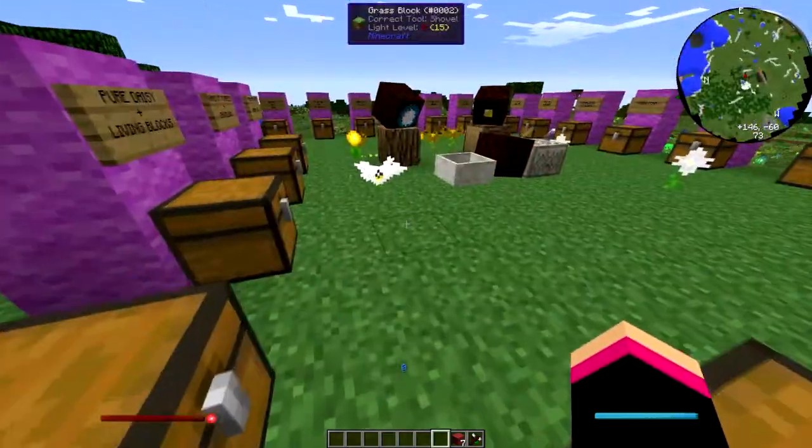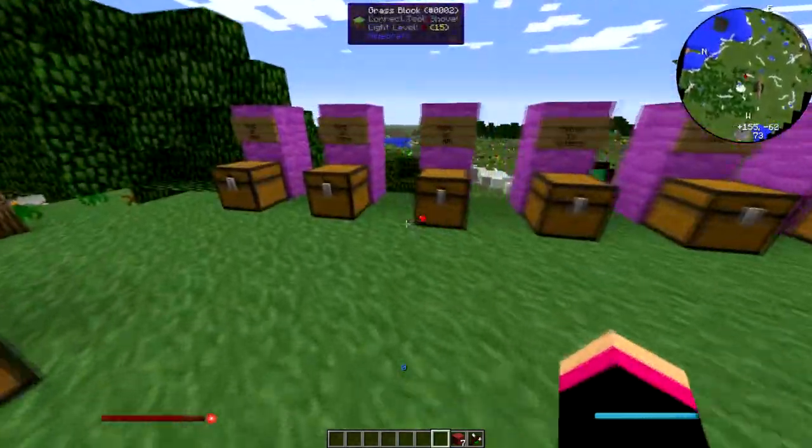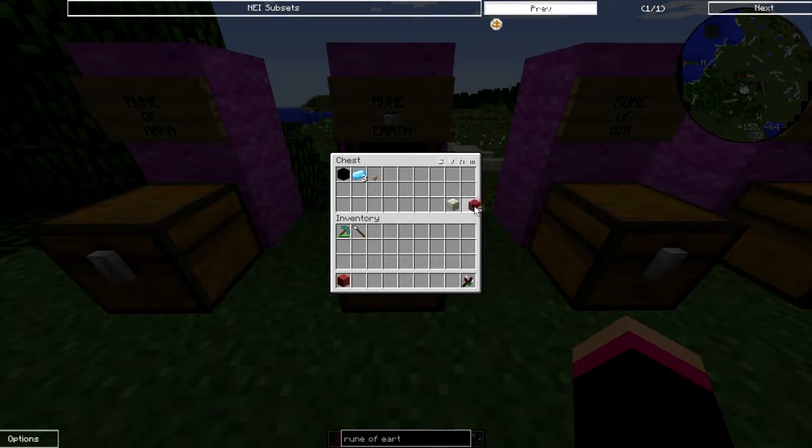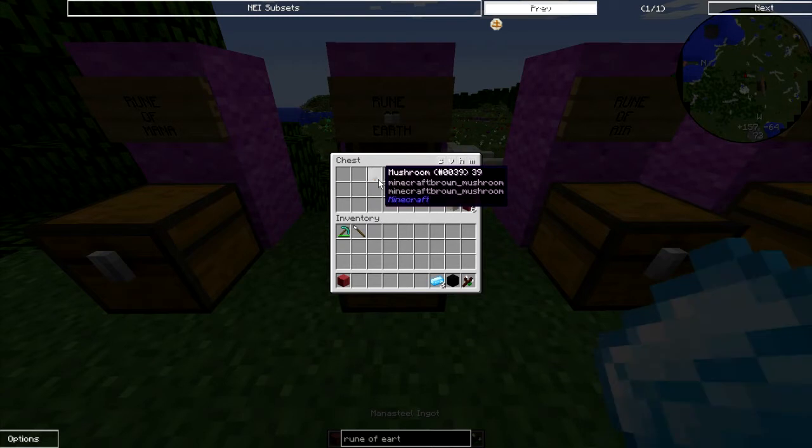The paintbrush doesn't get used up when you change colour of things. So you need a piece of coloured stone, a block of cull, three mana steel ingots, a mushroom, and the living rock.